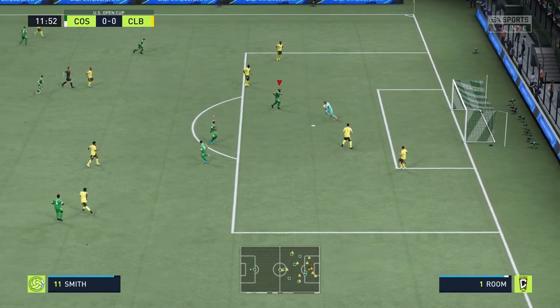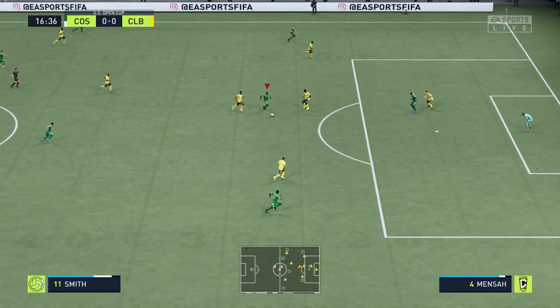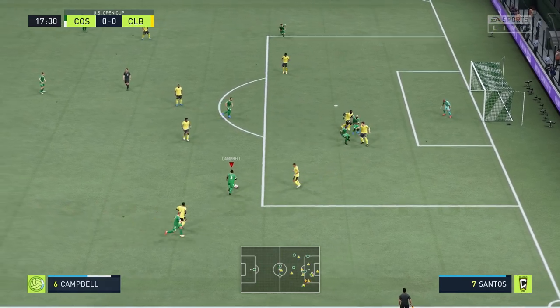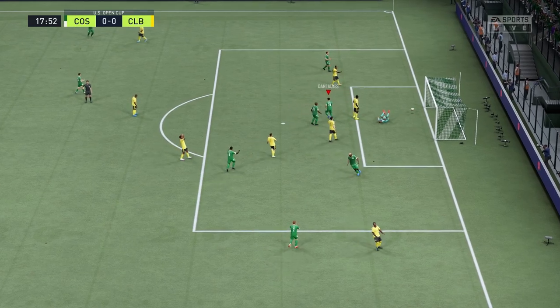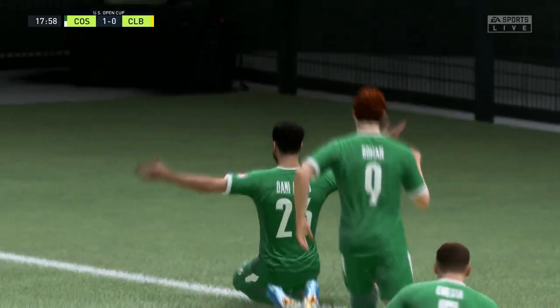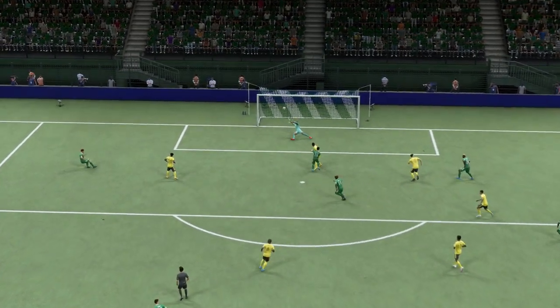Here's Zardes with the shot — he hits the crossbar! The keeper was just standing there. What a shot from Zardes, unfortunately it didn't go in. Smith our other striker doesn't get a shot on either. Campbell on the right gets a pass to Danny Alves — Danny Alves with the shot and with the goal! It's 1-0 to the Cosmos already, 18 minutes in. Danny Alves with his first ever goal for the club — a great strike on his left foot.